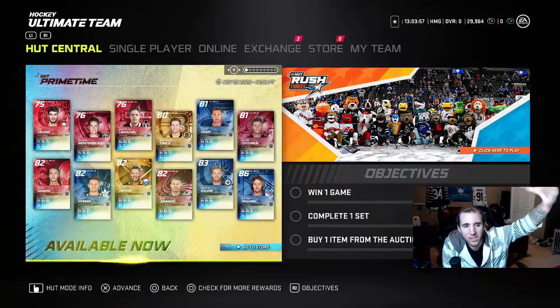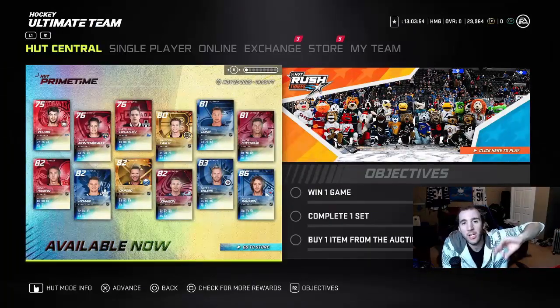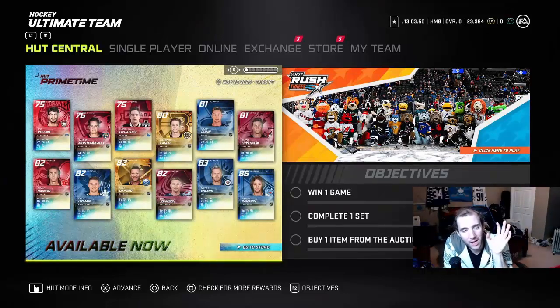The prime time market looks like this — these are the players out right now. All you need to know is pretty much two synergies to look at. This is how I've been working the prime time market because it's easier to focus on two synergies than all of them. You can work all the synergies, but I find it simpler this way.